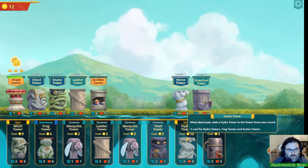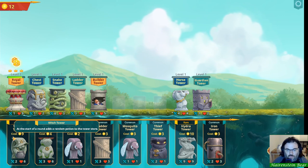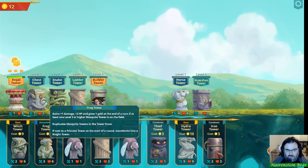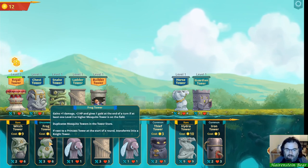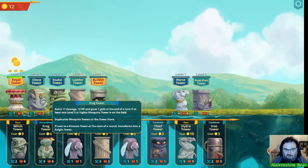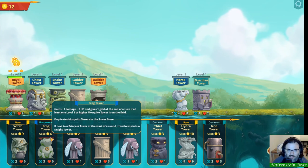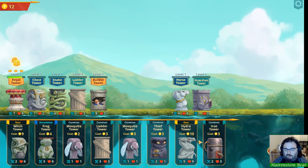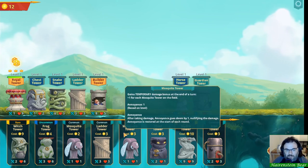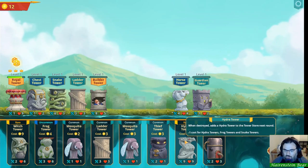Hydra tower! I've been wanting to use one of those. There's also witch tower — at the start of the round, adds a random potion to the store. There's that frog tower: if you have a bunch of mosquito towers, this will scale itself one damage, two HP, and one gold. If you have a level three mosquito tower, it turns into a night tower. And if you have a princess tower, its power is based on the frog tower — so you get mosquito towers, play frog tower, play princess tower, turn it into a night tower and it becomes super strong.